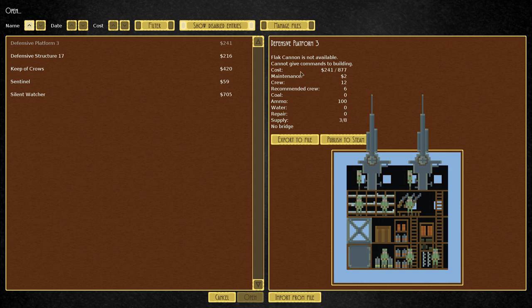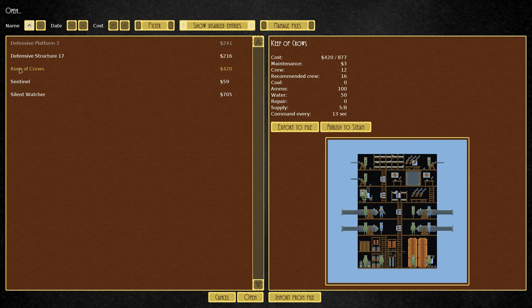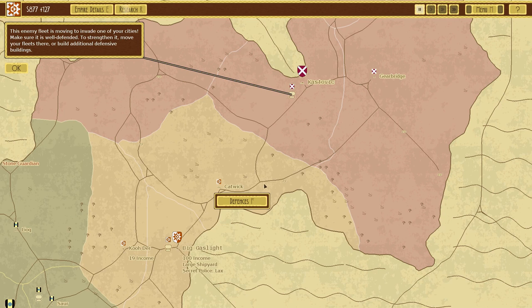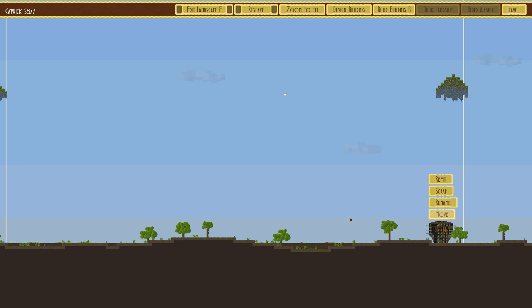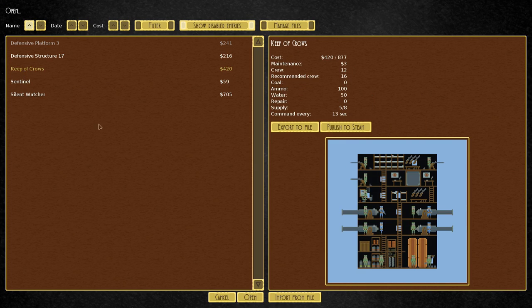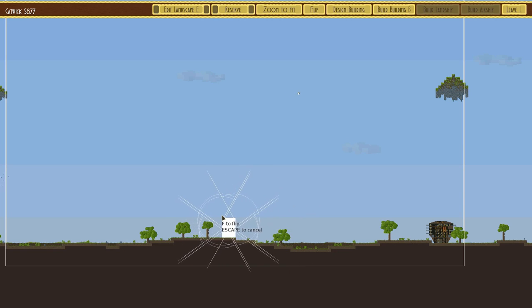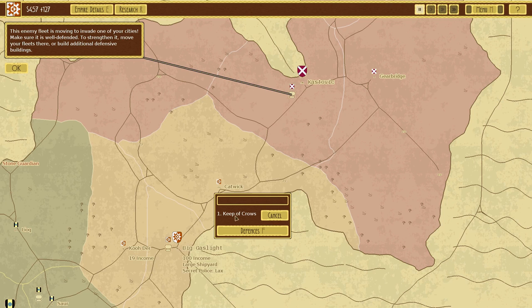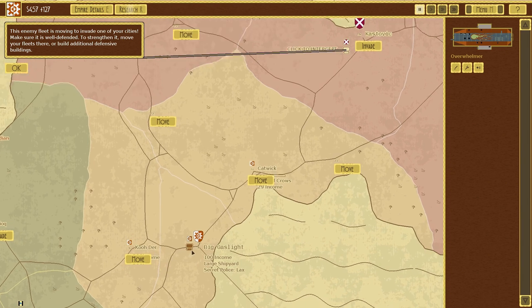We don't have access to the flak cannon yet, so the Keep of Crows would probably be the most useful. They have a fairly reasonable angle of attack. We'll build the Keep of Crows - and it's actually got a build time. How much money do we still have? We should also build another ship in Big Gaslight.